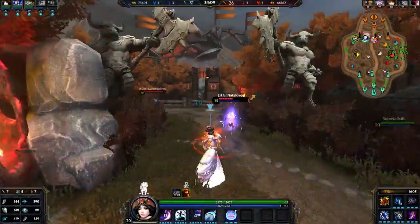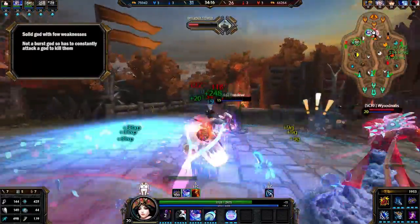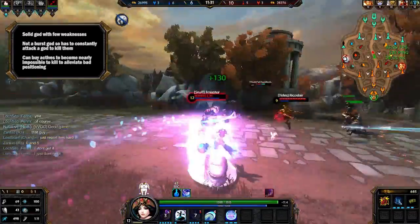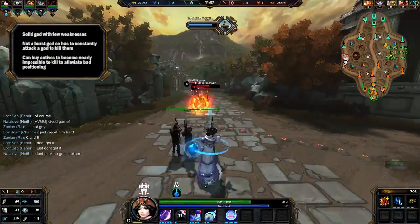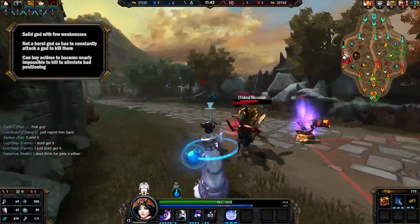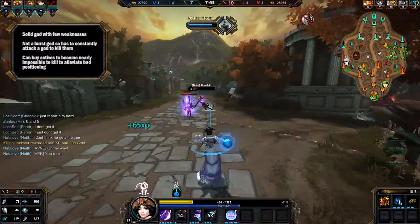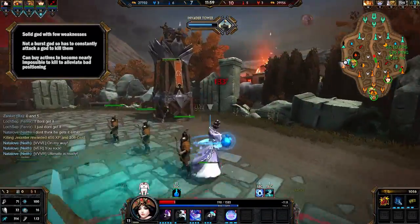Weaknesses of Chang'e: she doesn't really have any. She's a pretty solid god. Her only real weakness is she can't burst people down — she has to harass them until they're low enough to use her ultimate combo to finish them off. There's no easy way to deal with Chang'e besides ganking her, but because of Moonlit Waltz she can get away from ganks. Even if she can't escape the first gank, she'll get away from the next one with Beads, Aegis, Combat Blink, or Heavenly Agility. She will never be caught again — Chang'e is incredibly hard to kill, and with the right preparation she will never die.